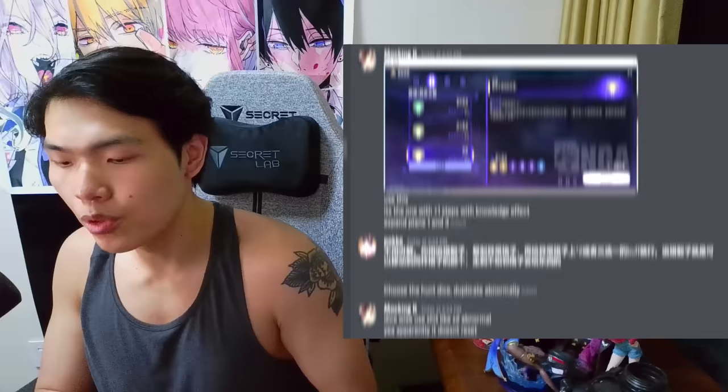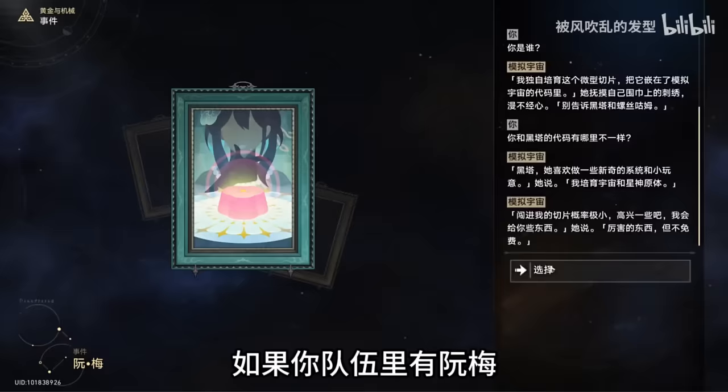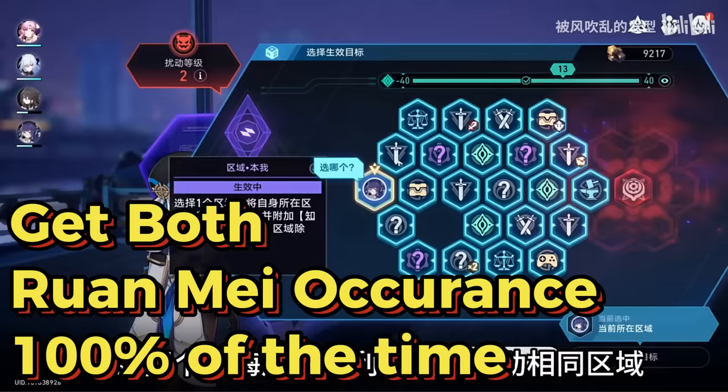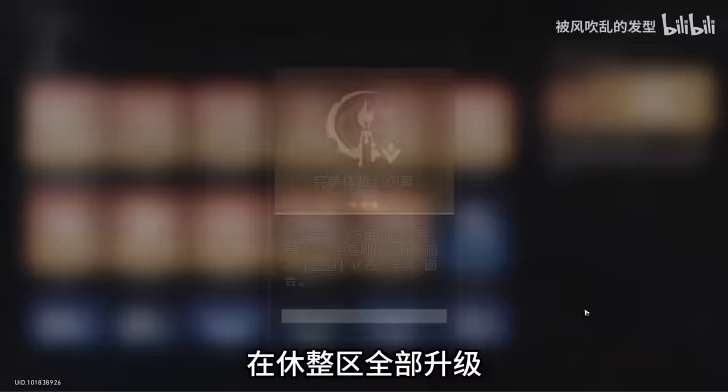Hey guys, Mr. Poki here, back with another video — today this is going to be a really quick one. This has just been brought to me by one of my viewers, shoutout to Mockingkay, thank you for bringing this up. We have discovered from the CN community that we could exploit this glitch within Honkai Star Rail's Gold and Glitter to ensure that we get both instances of Runmay every single time whenever we play Gold and Glitter.